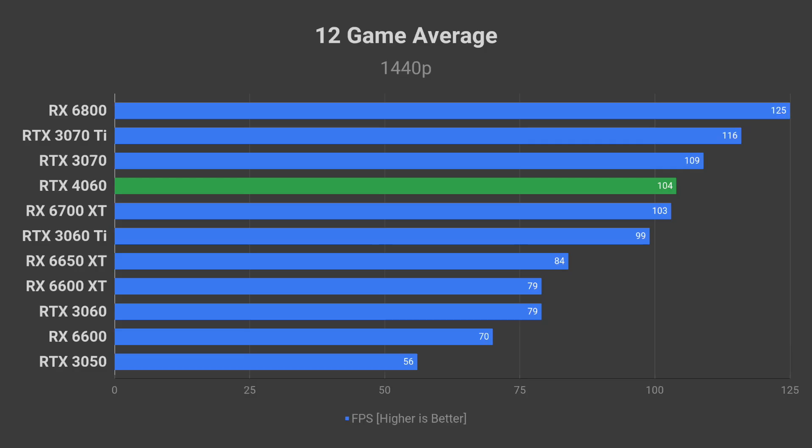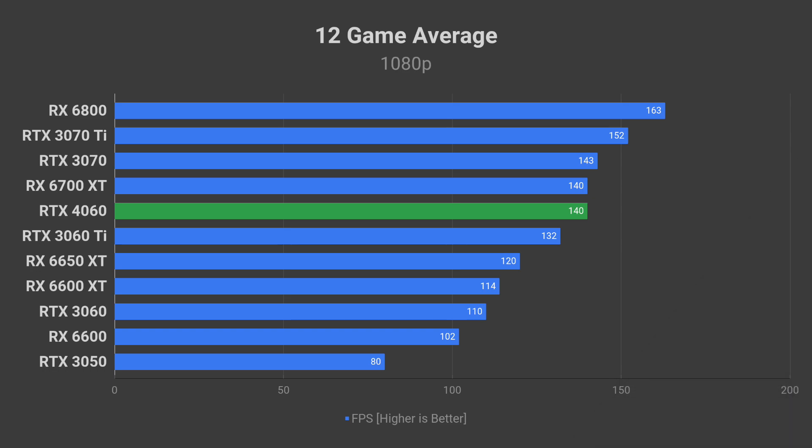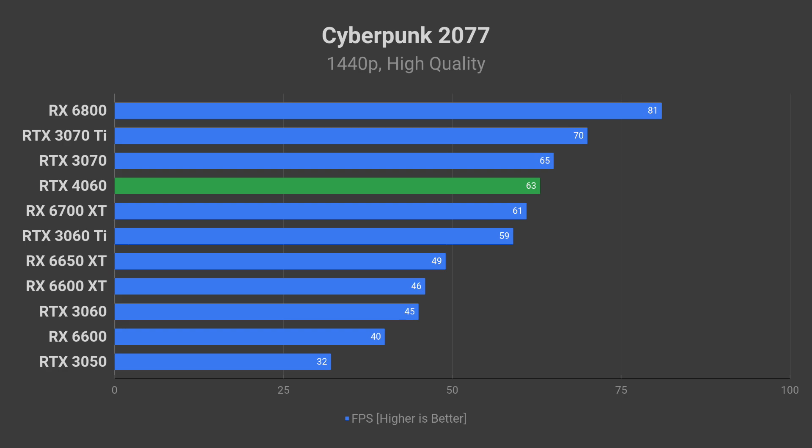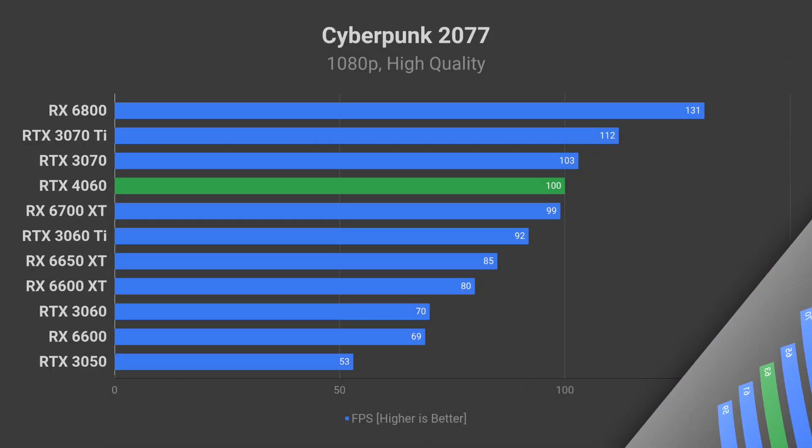In games, RTX 4060 should perform somewhere in between RTX 3060 Ti and 3070 — about a 20 to 30% improvement compared to the RTX 3060 it will be replacing. Here is how it may look in some games we know: around 60fps average in Cyberpunk 2077 at 1440p on the high graphics preset, and close to 100fps average at 1080p resolution.